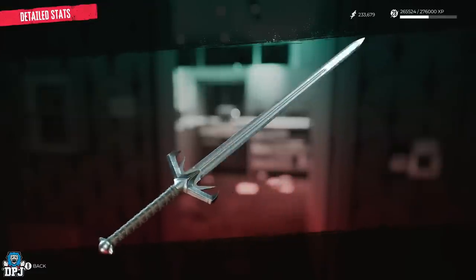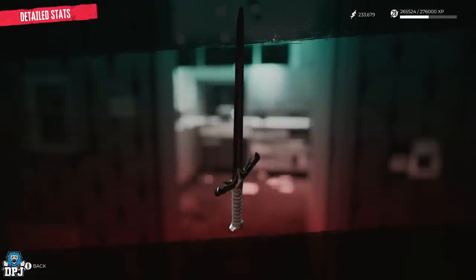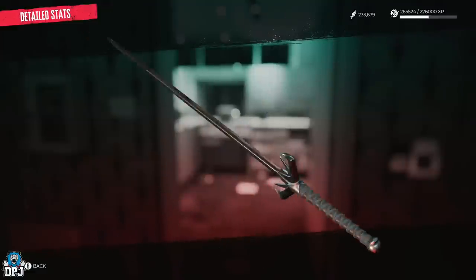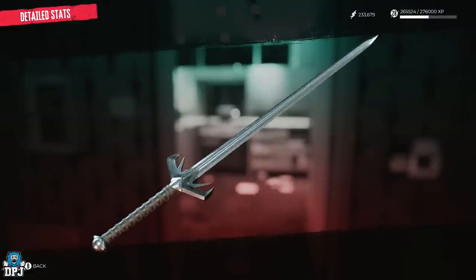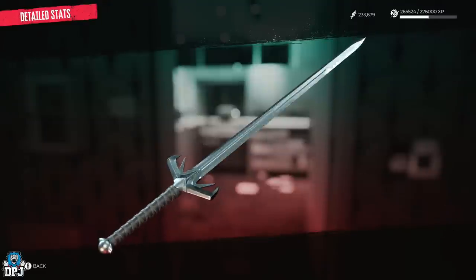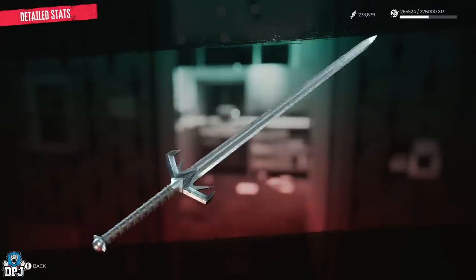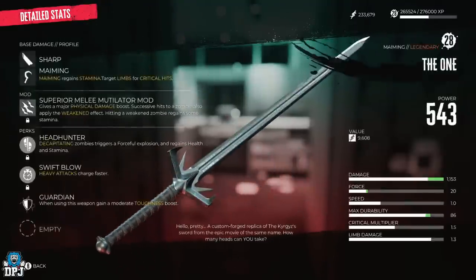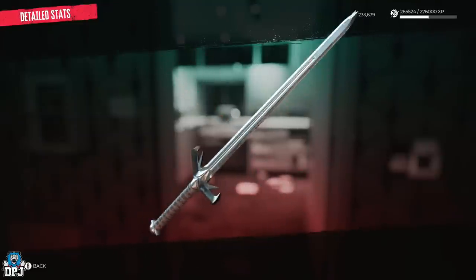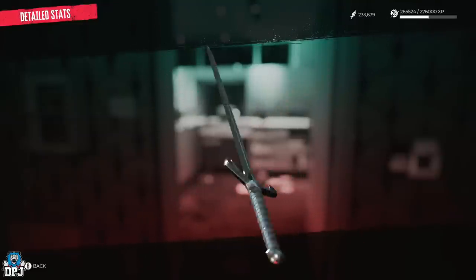Most if not all legendaries are locked behind completing the story campaign at some point, so if you're following this guide and can't progress at some point, that's the reason why. I've also seen some confusion about how this weapon is obtained — some people are tying it to multiple quests, which I will cover anyway, but I'm not sure all of it is needed.